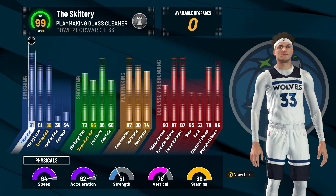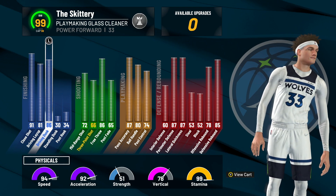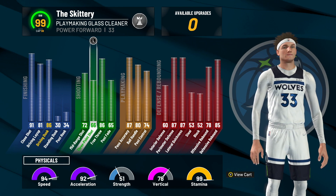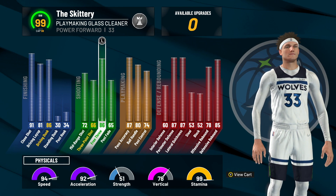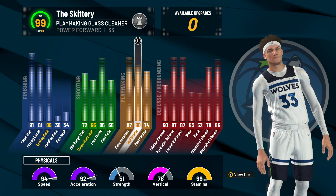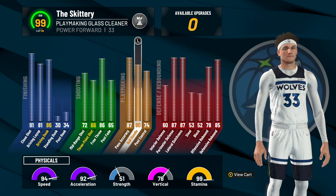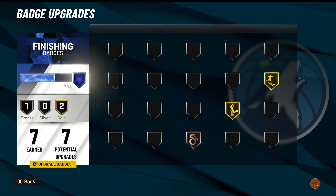I got a plus-one three-point sleeve and a plus-one driving dunks sleeve — that's why they're yellow. But even before the sleeves, you get 85 driving dunks, which is enough for contacts and some fire animations. I get a 65 three-pointer before the sleeve, which will be great out here — you're gonna see that in the video.